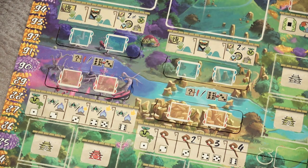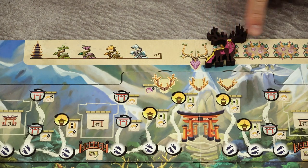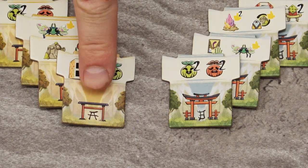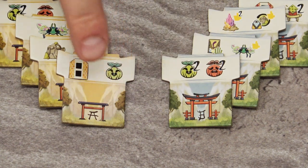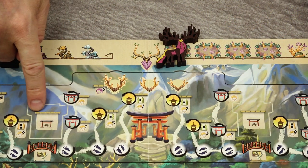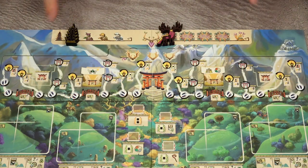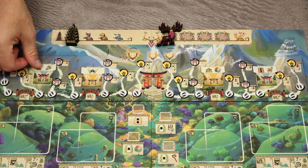I'm going to set up a three-player game so I'm going to use this side. Place the great spirit counter on the first space of the round track and the pagoda marker on the first space of the phase track. Separate the gate tiles by their type using the letter on their front side — this is A, this is B. Shuffle each group separately and place a random A tile on each space on the game board. In a three-player game we have two such spaces, and do the same with the B tiles.